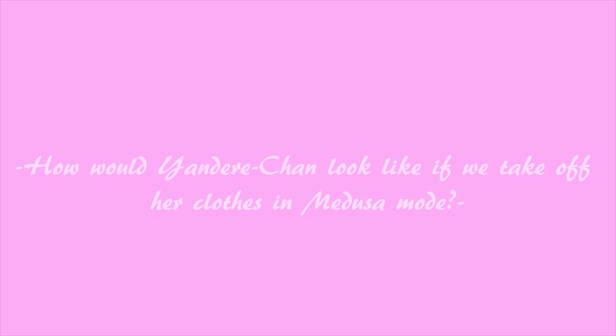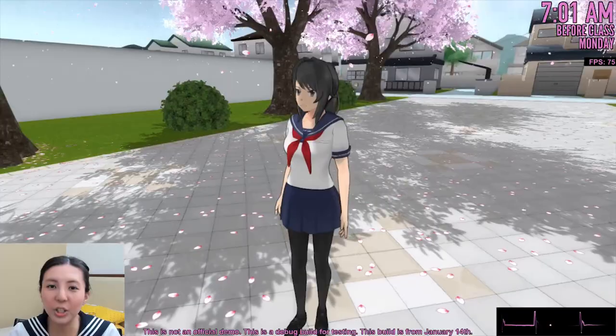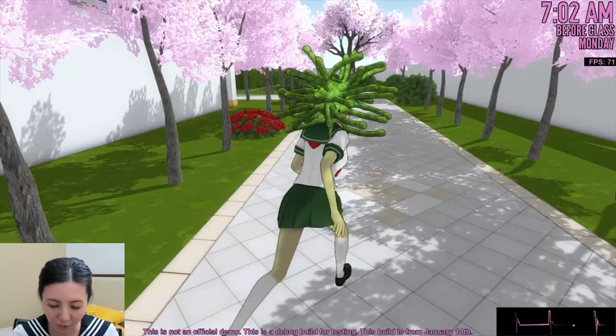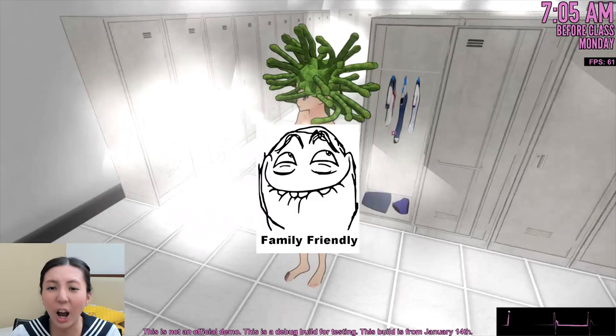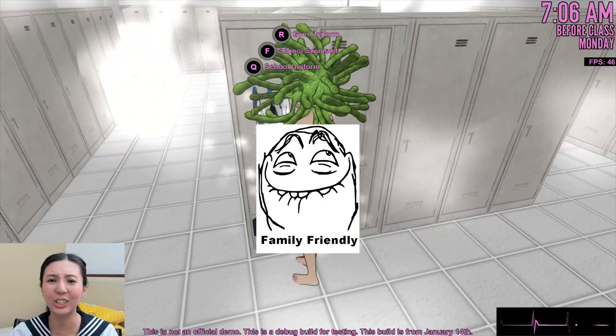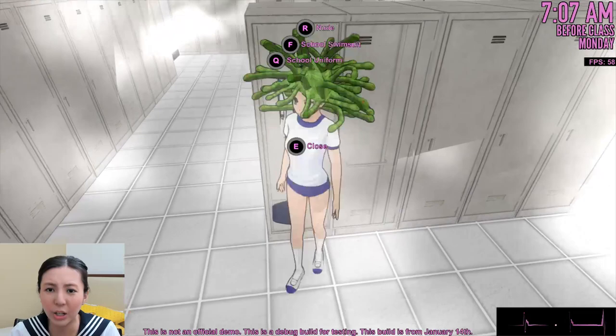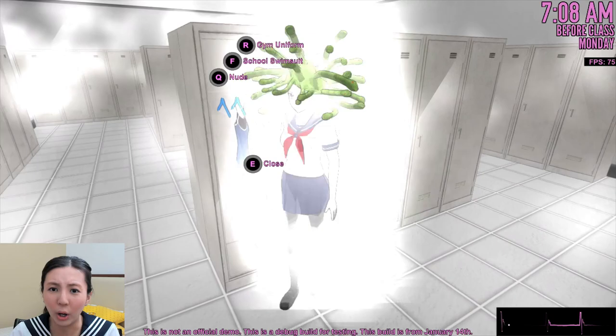How would Yandere-chan look if we take off her clothes during Medusa mode? Of course, the next thing we do is turn into Medusa mode and then go take a shower. Maybe the whole body is covered in snake scales — that would be really cool. But how did you take off your snake skin too? I am so disappointed! The snake skin body texture only works when she has her uniform on. Now it's not even there!